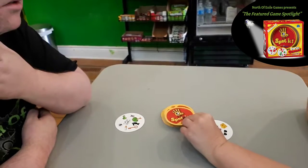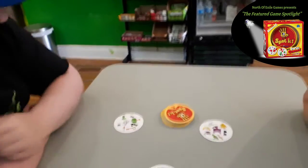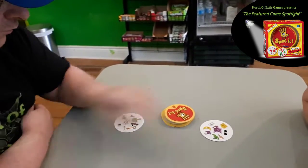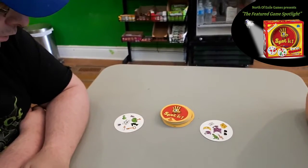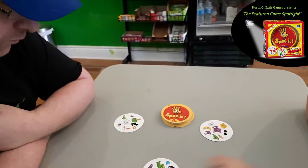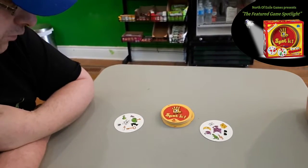First to ten wins? Sure. All right. Cat — one for you. My turn to flip. Cheese — two for you. She's good at this game. Moon — three for you.